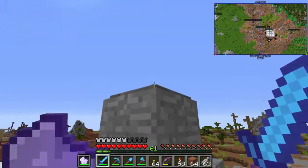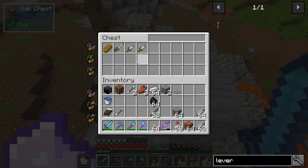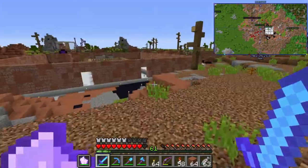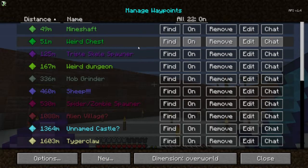Maybe whenever these things naturally generate there's actually a chest underneath them. It looks like it's just more dungeon stuff — gilded cutlass, iron knife, not really the greatest. But the chest itself is worth more to me than the loot, so now I can take it off the waypoints.